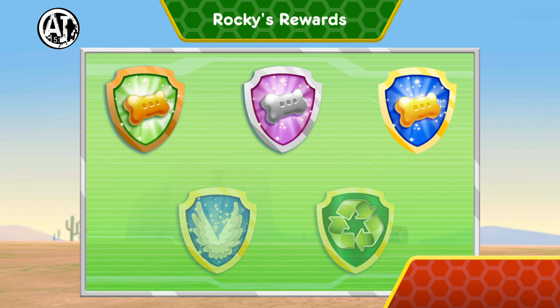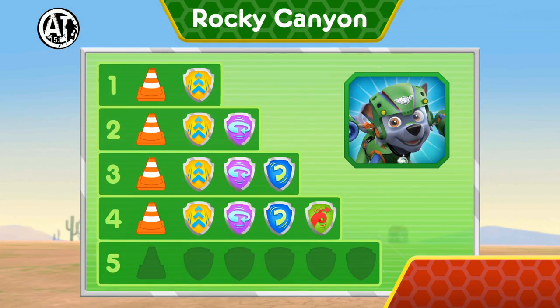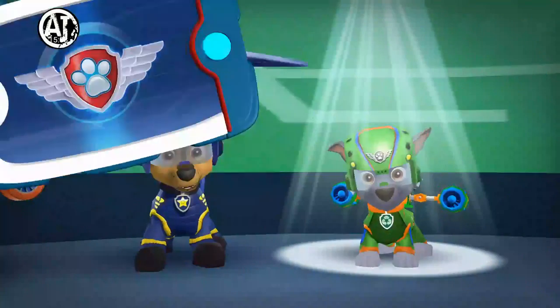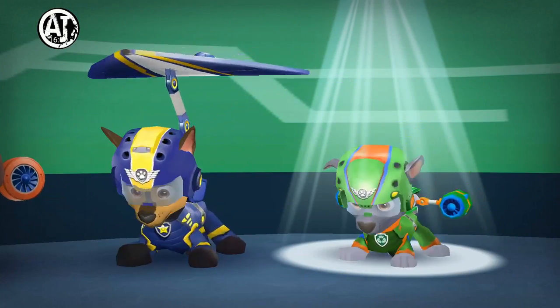Nice flying! You earned a new reward! You've performed all the special moves! You've found all the cones to help Chase block off the dangerous area! You earned new badges! We found speed boost! We found the 360 spin! We found barrel roll! We found the front flip! We found Loop-dee-loop! You've found the Cone! You've found all the cones to help Chase block off the dangerous area!